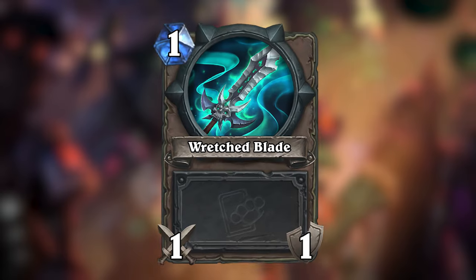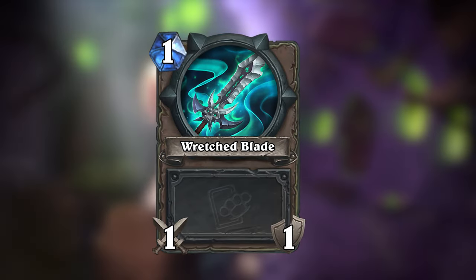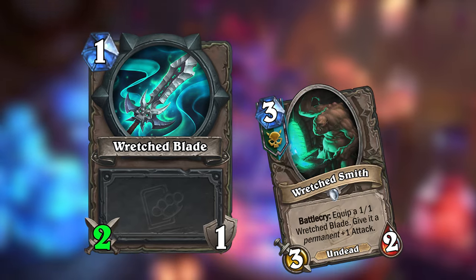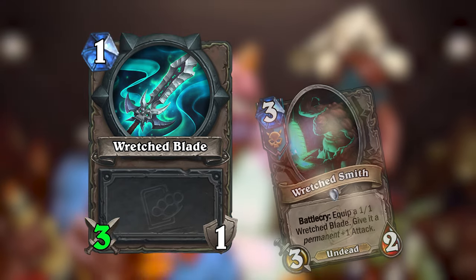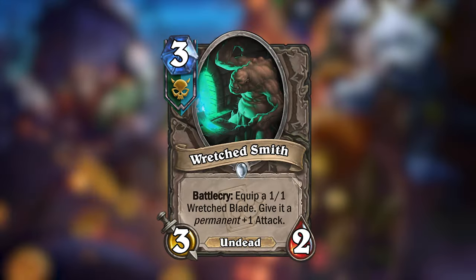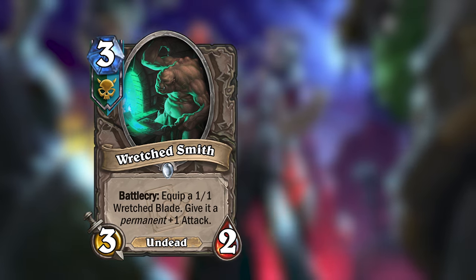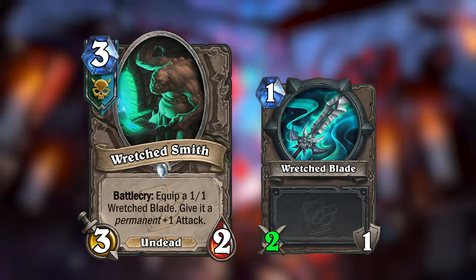The rest of the Wretched Saints cards all center around a new token called the Wretched Blade. It starts out as a 1/1 weapon that many new cards will let you equip, and cards will usually also apply a permanent buff to it. This means the next time you equip the weapon, it retains any permanent buffs. One way to equip a Wretched Blade is with the new Wretched Smith — a 3-mana 3/2 neutral Deathrattle that equips a 1/1 Wretched Blade and gives it a permanent +1 attack.